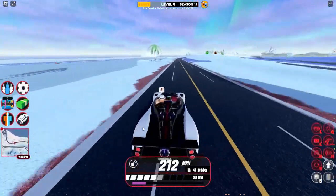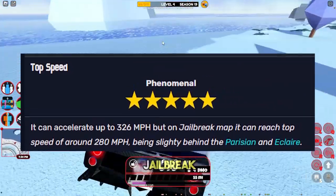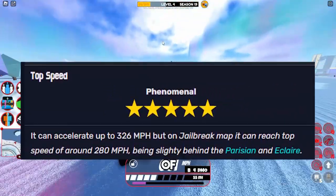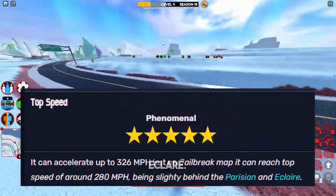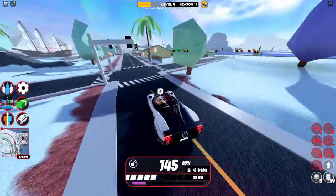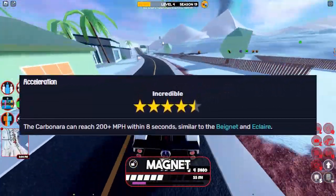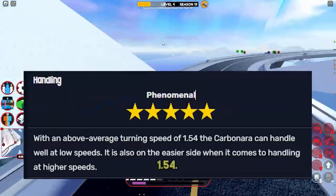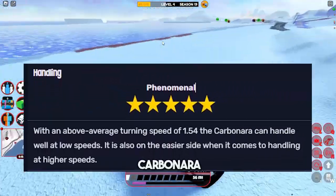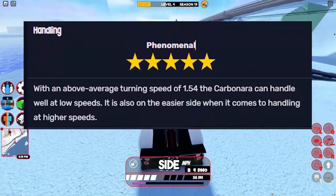The Carbonara can accelerate up to 326 miles per hour, but on the Jailbreak map it can reach a top speed of around 280 miles per hour, slightly behind the Parisian and Eclairé. It can also reach 200 plus miles per hour within 8 seconds, similar to the Magnet and Eclairé. It also has an above average turning speed of 1.54.